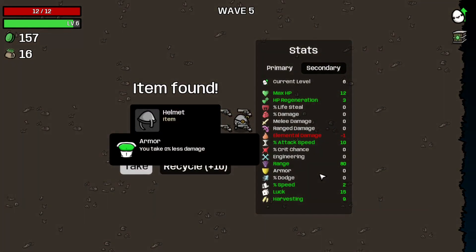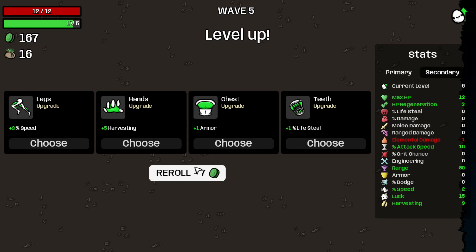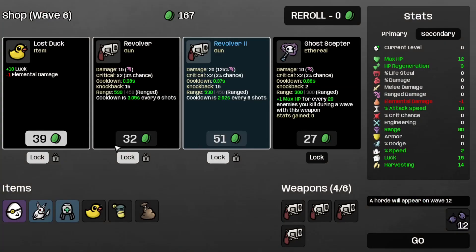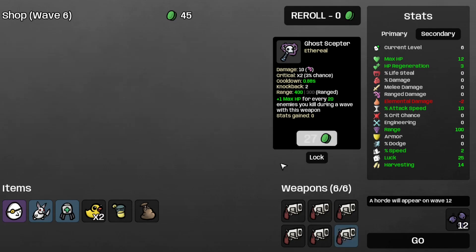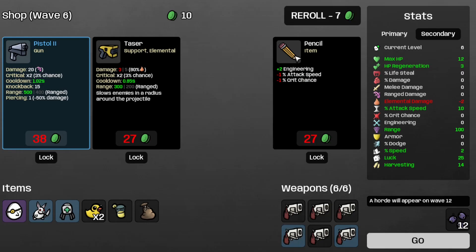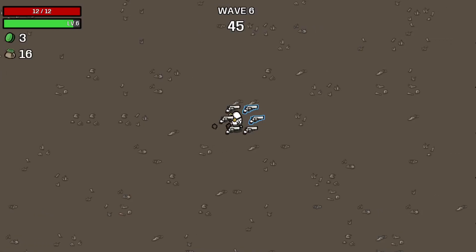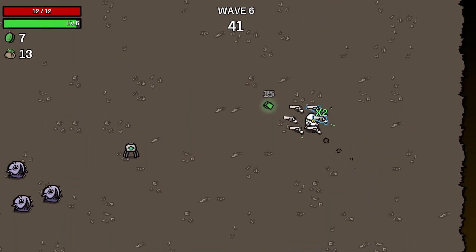That wave is complete. Let's recycle the helmet and try some harvesting. Let's grab the revolver and the revolver two and the lost touch — now we're up to twenty-five luck. Let's grab the other revolver and save the tree and the other revolver too. Moving on to the next wave, hopefully without dying.